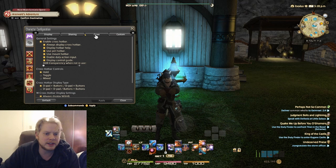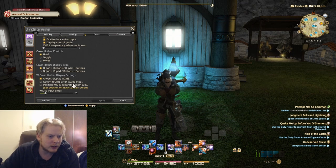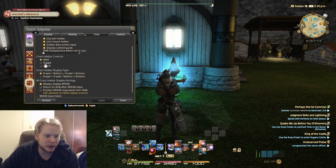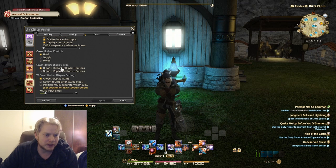Now let's go to the cross hotbar settings, because that's where you'll want to be for gamepads. This actually took me several hours to set up. When you enable the crossbar — which will be set up on PS4 anyway — I have cross hotbar controls set to 'hold' rather than toggle. Toggling and mixed can be confusing; hold feels easier. Cross hotbar display type I have set to D-pad buttons — that's personal preference.